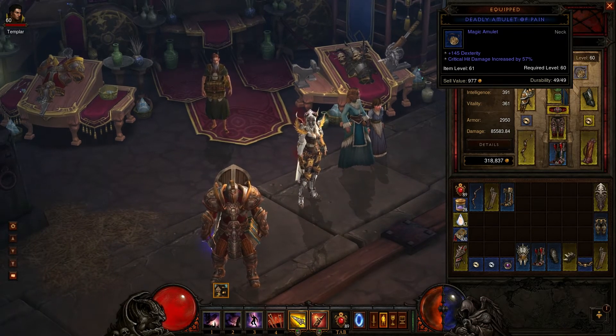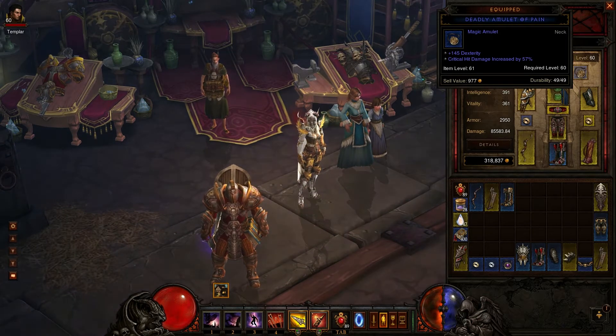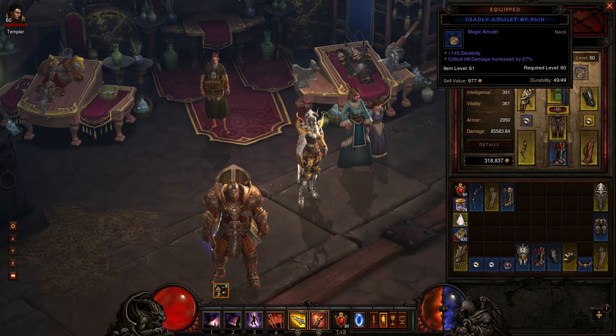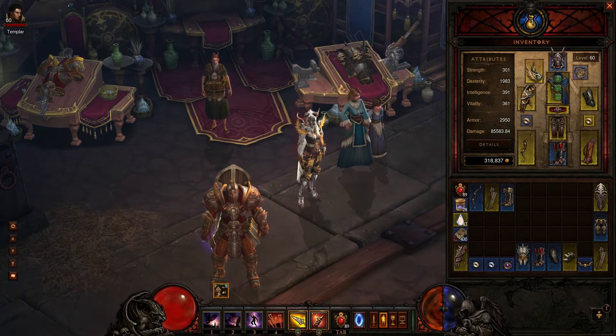This gear is helping me make Inferno go faster. I've already beaten it but it was a real bore with my old gear, so I swapped out a couple pieces. Basically all you want is dexterity, critical hit damage, and critical hit chance.